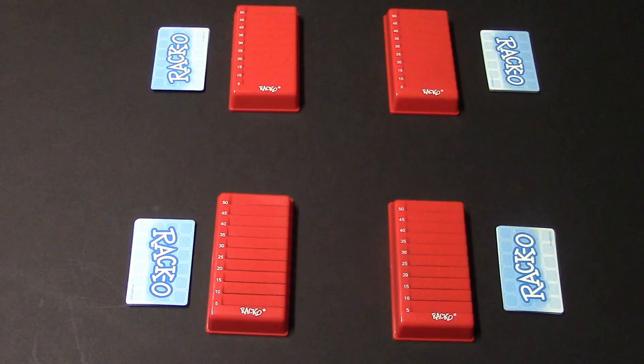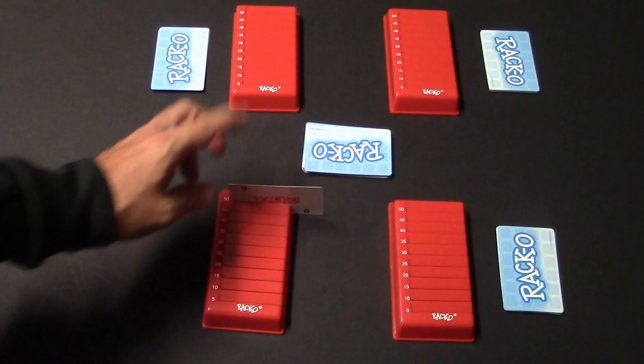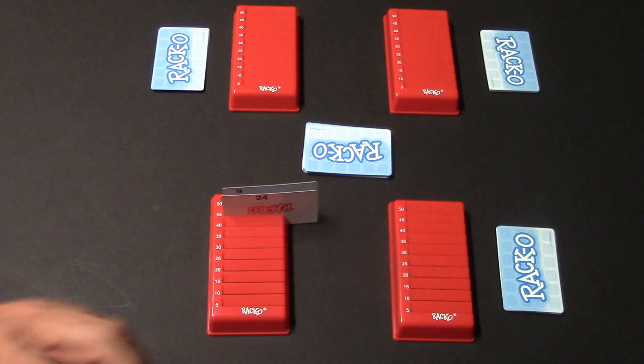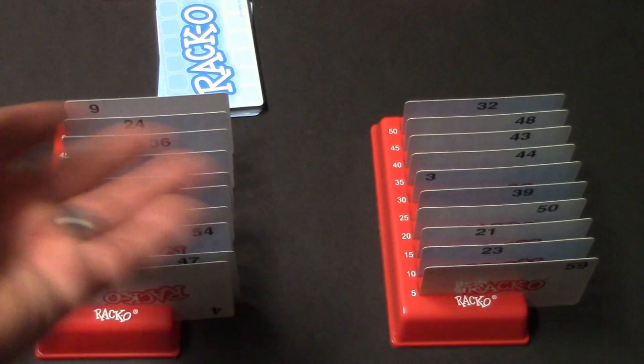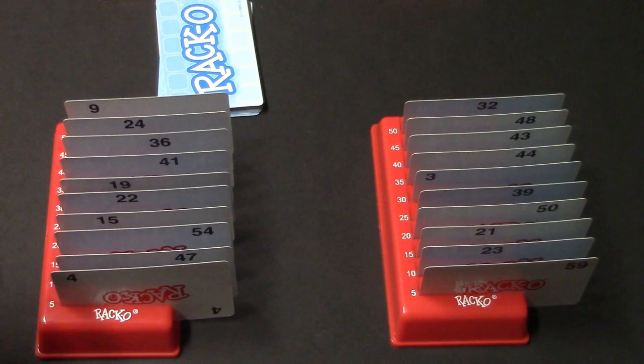Once you deal out all the cards, the first card you are dealt you place at the very top of the rack, and for each other card you get you put it below that number. After all the cards are dealt out you'll note that they are not in numerical order, and the object is to try to get all cards in numerical order.